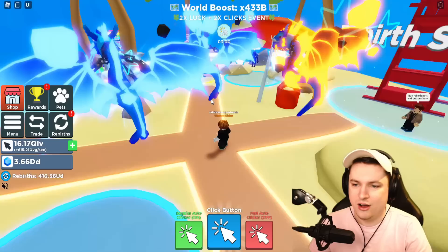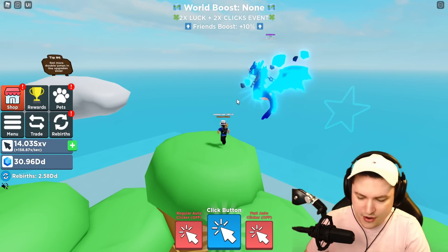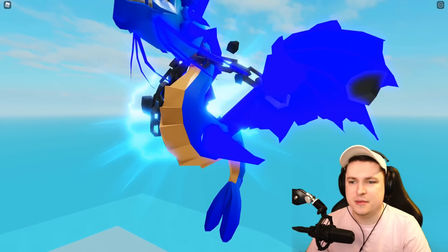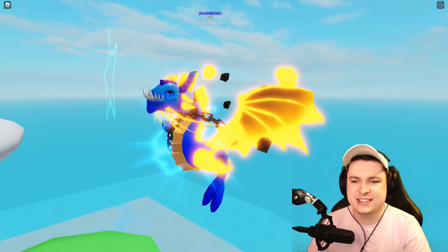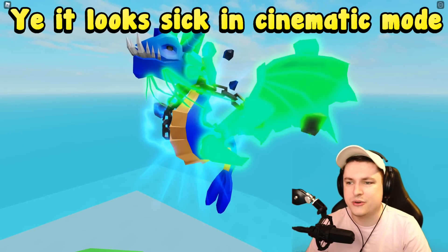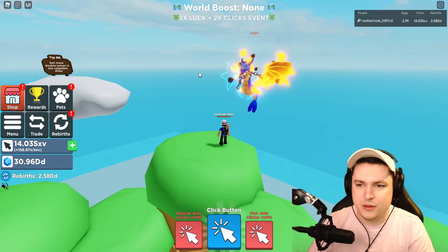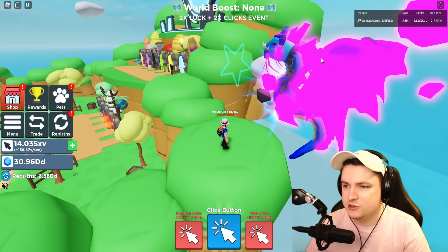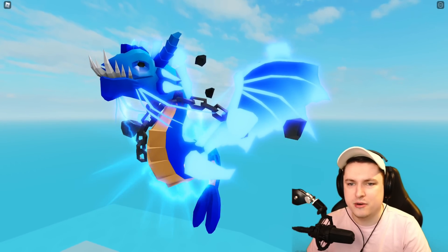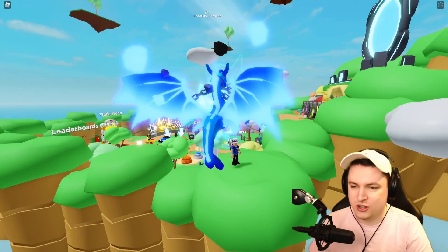We've reached the Beach World, which is awesome - it always gives me summer vibes. Let me quickly trade these pets over to the main account to check them out in cinematic mode. Here is the Coastal Serpent Rainbow on the main account - what a bad boy of a pet! He looks really cool. I think the rainbow effect could be a bit better - it kind of goes away inside the wings. I wish it were just on the bone structure of the wings. There are already 140 of these hatched.